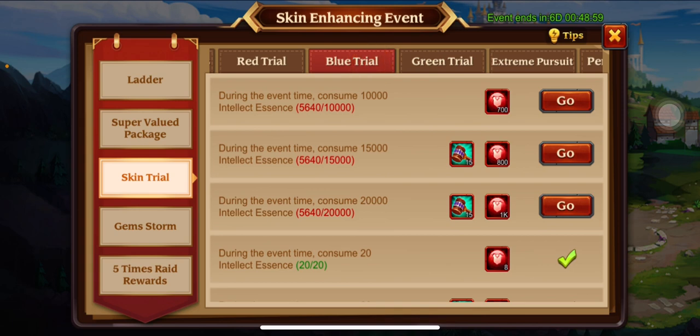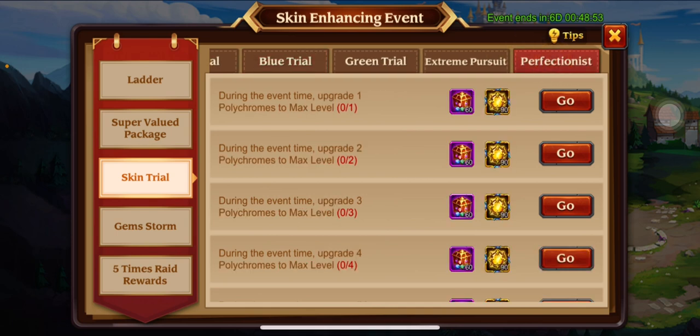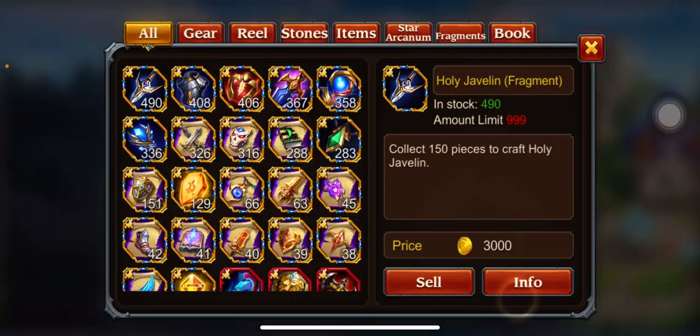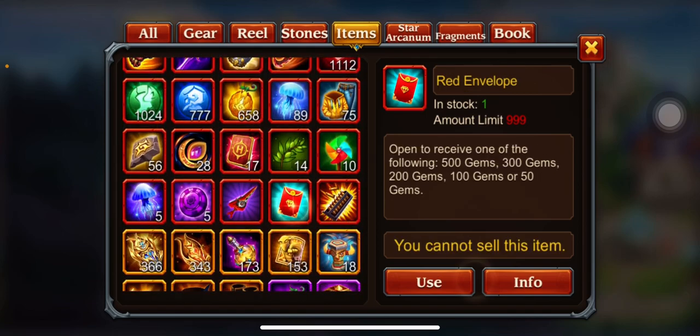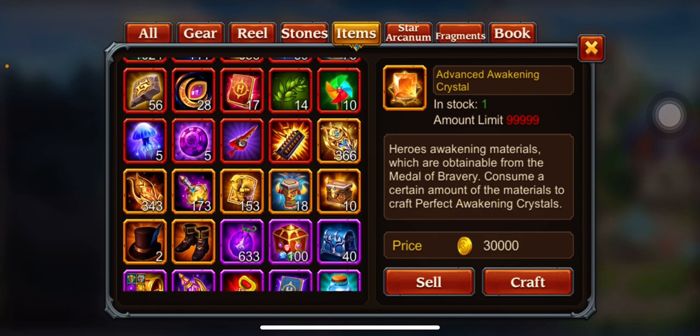Agility, agility — there's almost no way we come close to using 15,000. Actually, hold on, let's see how much we get from the skin. We did get those boxes, so let's go ahead and redeem it — only 100. Okay.